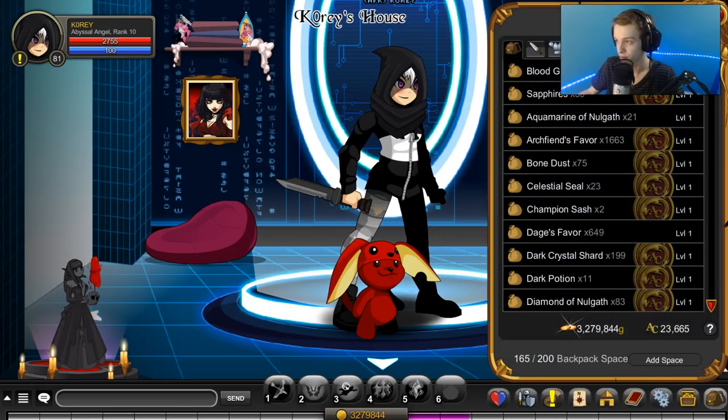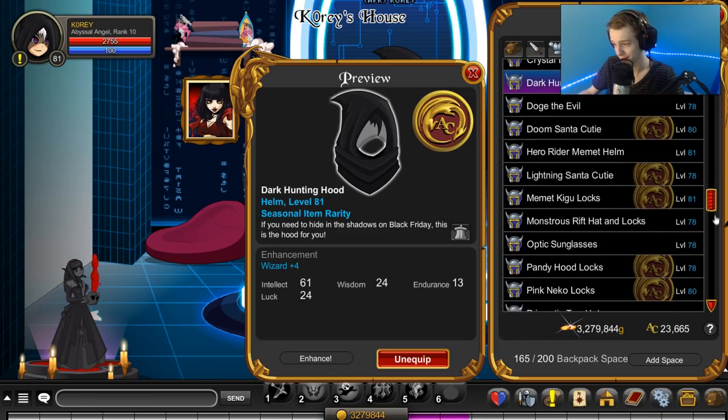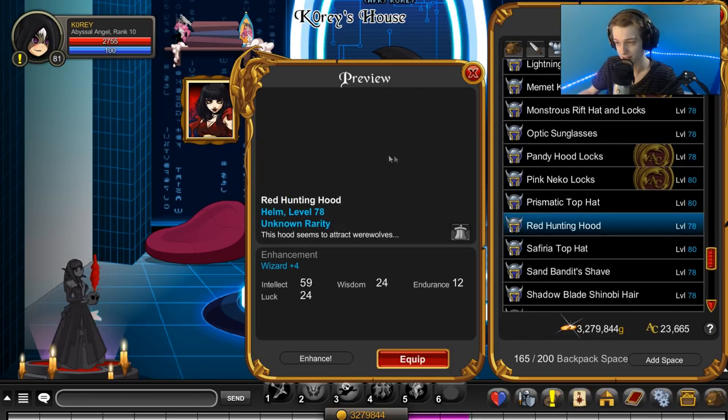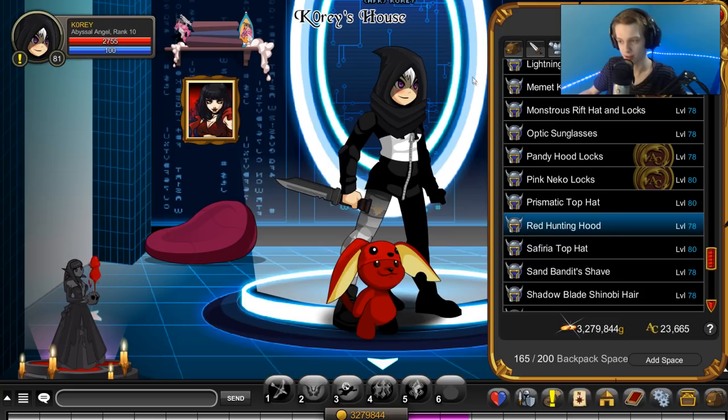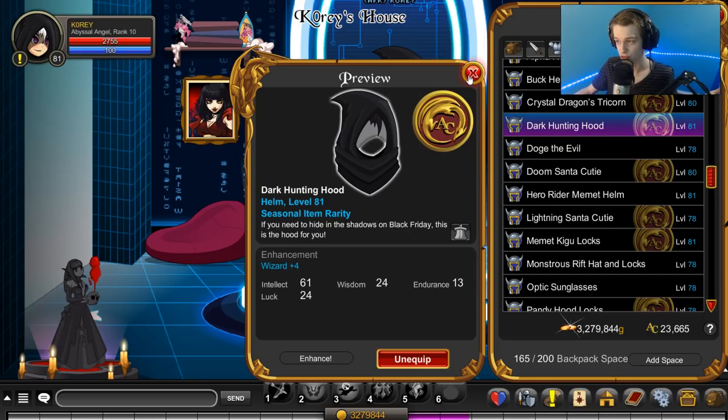So a little bit of info: this is the dark hunting helm, it's a recolor of the red hunting hood. The red hunting hood is a member-only quest item, but this one is a non-member, AC-tagged helmet. It also says seasonal rarity.